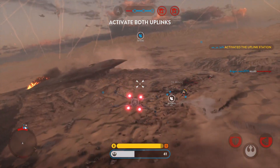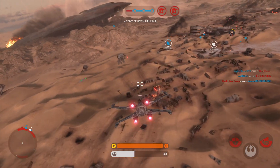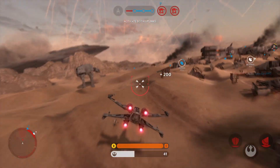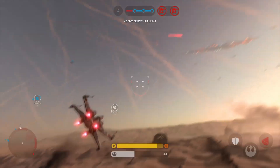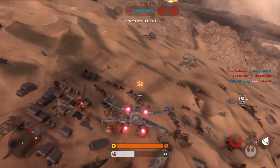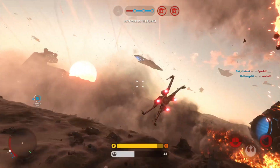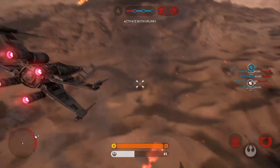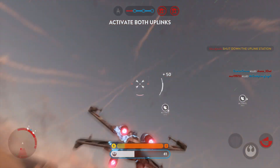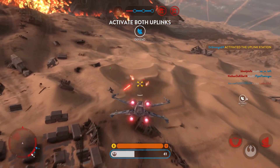Uplink activated. Watch for Imperial counterattack. Roaming missile inbound. Way to go. Stormtroopers have deactivated the uplink. We have to reactivate it for our Y-wings. The uplink station has been activated.